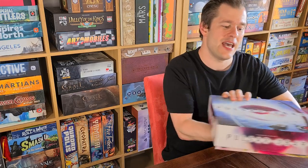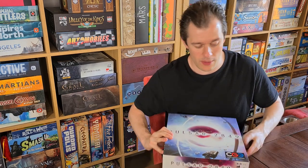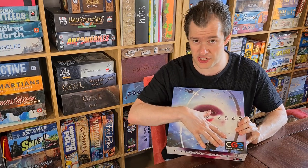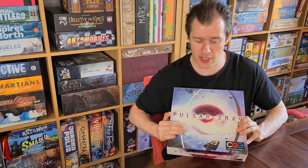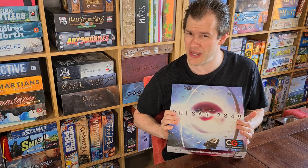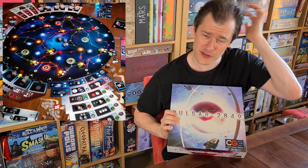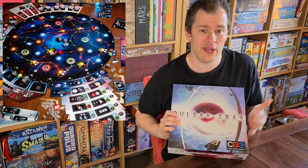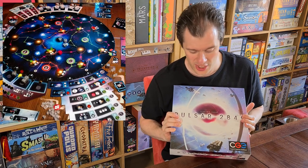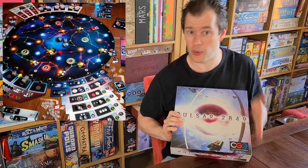Pulsar 2849 — I'm going to be a little careful with the box on this one. It's from Czech Games Edition, the only game I've got from them. You're probably thinking: Vladimír Suchý, the dry euro game designer — what's this doing in your collection? Honestly, it confuses me to this day. It's a very dry point salad set in space where you're supposedly building gyroscope things and flying around looking at planets.